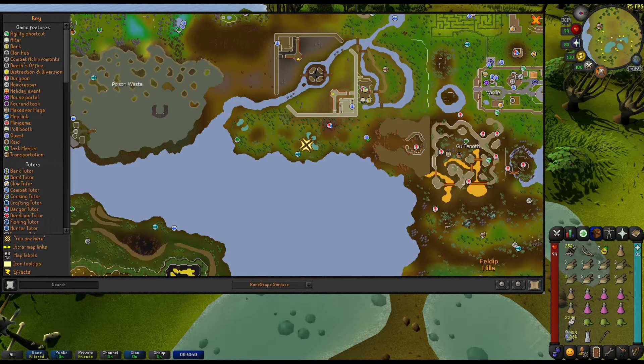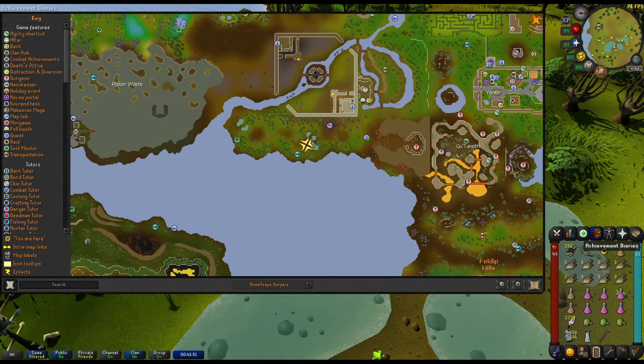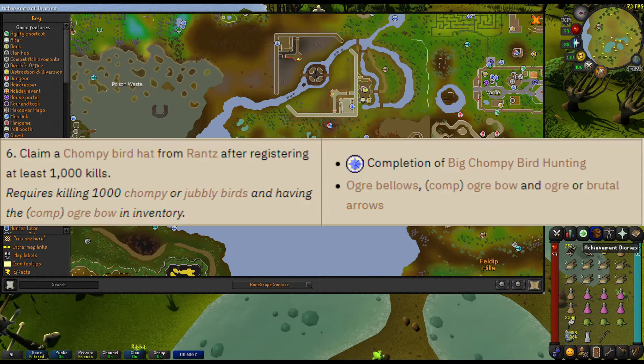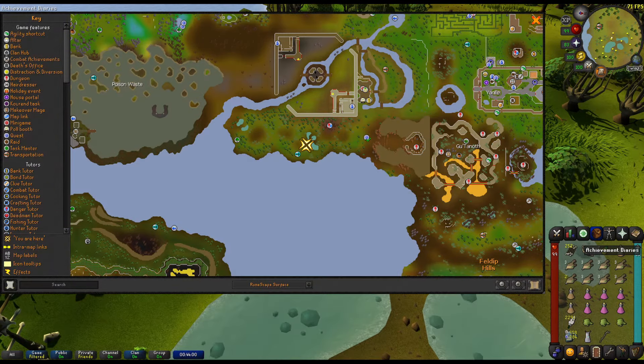Today I'll be giving you a very fast rundown of chompy bird hunting. You will need to catch a thousand of these squirmy little birds for the Western Province's Elite Diary, and that is the sole focus of this video. This guide assumes that you have completed the quest Big Chompy Bird Hunting and are trying to get kills for the Achievement Diary. If you've not yet completed the quest, please pause the video and go do that, otherwise you can't actually join us on this adventure.